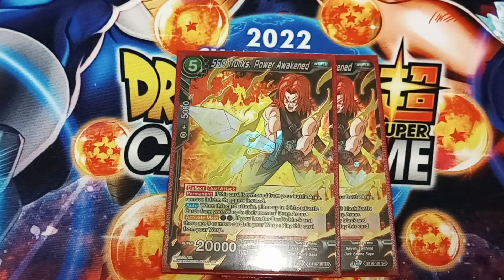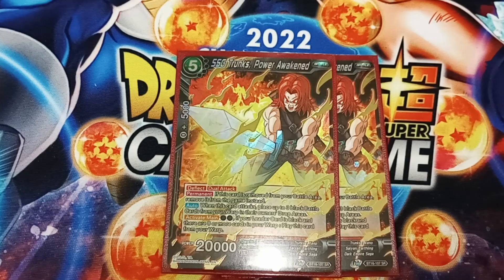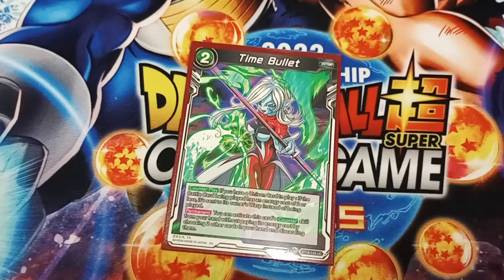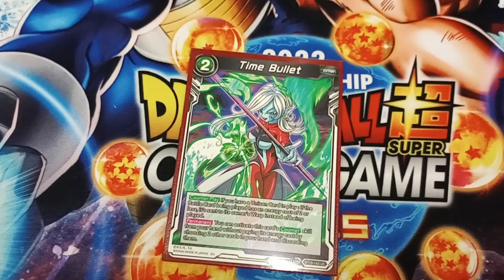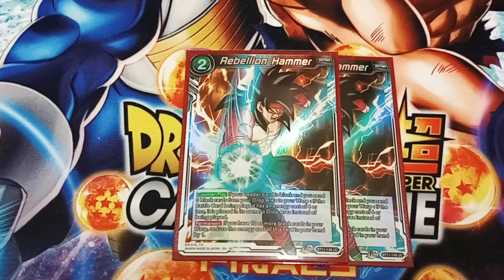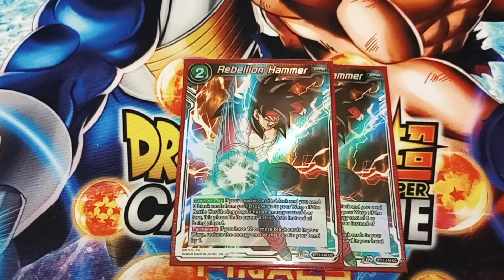Trunks — because we only have cards in the warp and we want to be able to send them from the warp to the drop so we can do Over Realms. Time Bullet, just because it's a great counter-play card, especially if we want to get cards in our drop as well, so we're stopping a two drop from being played. Rebellion Hammer — it's just another negate, it just stops things from being played and it's really good. And if there are 12 or more cards in your warp, reduce the energy cost in your hand by one. So it's a one-drop card because all of our cards are in our warp anyway.